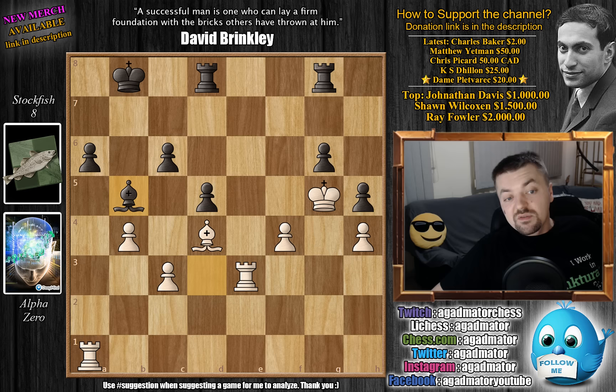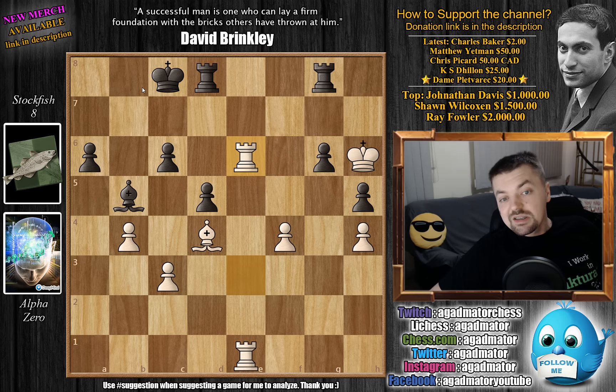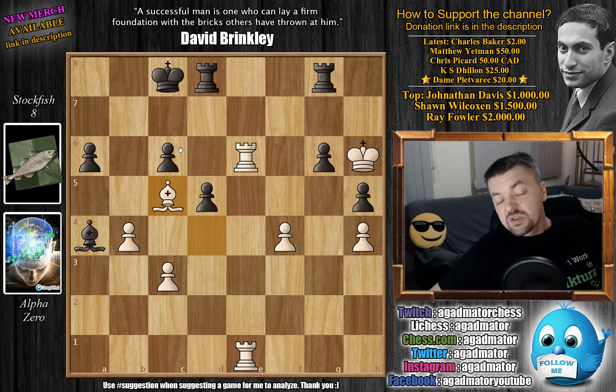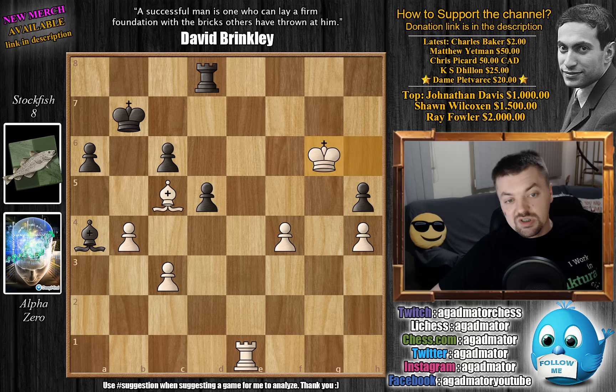Rook c to d8, and now comes Rook to a1 — again threatening the a6 pawn. Bishop to d3 defending, and now Rook to e3 attacking the Bishop. We have Bishop to b5, and now finally Rook to e1. You cannot go Bishop to d3 now, as the d3 square is defended by the Rook. King to c7, Black makes a move, and now comes King to h6. We have King to c8, and now comes Rook to e6 — the g6 pawn is under attack. If you defend it with Bishop to d3, then the c6 pawn will fall. Stockfish tries an active defense: we have Bishop to a4. First, Bishop to c5 — the g6 pawn will fall at some point, so simply improving the position further. King to b7 — trying to keep an eye on both pawns on the queenside — but now Rook captures on g6.